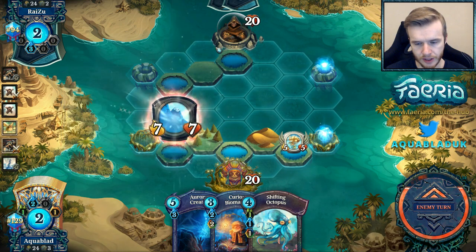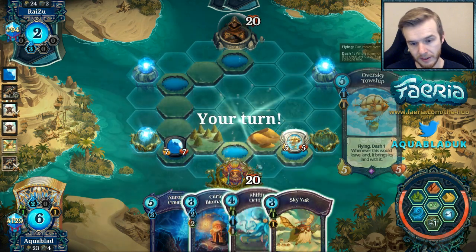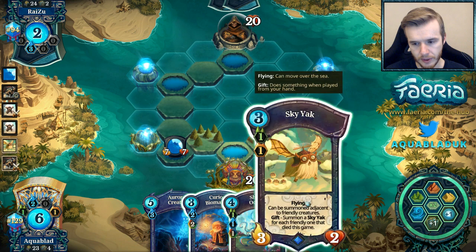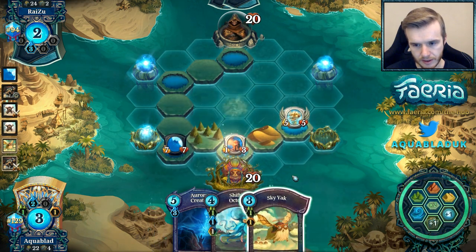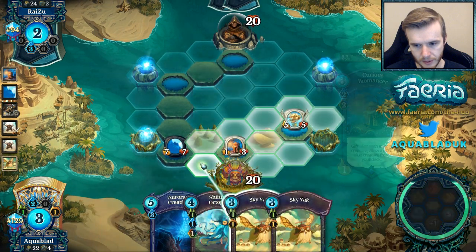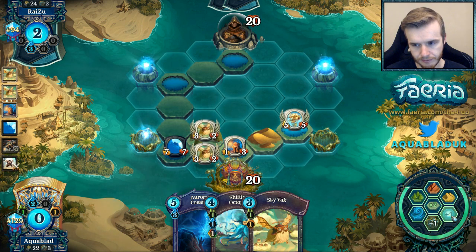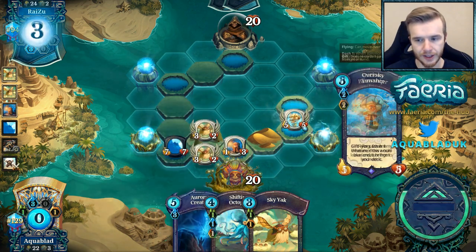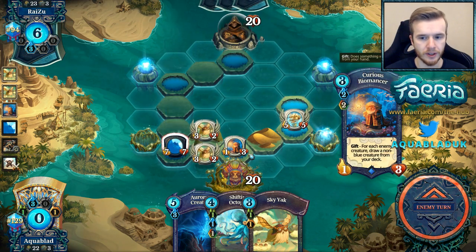And we're going to develop a Wavecrash Colossus. We have most of our Yaks now, which is quite nice. So we can actually go for the Biomancer, then Yak into Yak. We'll take some Faria — we need a lake for the Creation, so that's fine. We can take plus one next to him, collect here, take plus one, and we'll be in a happy spot.